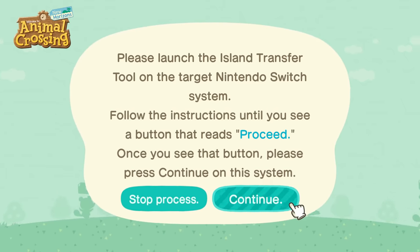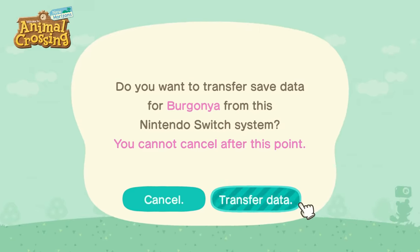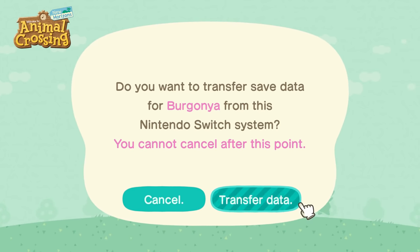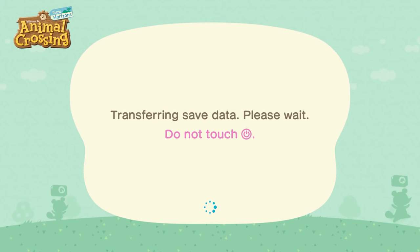It'll pop up with the save data for your island and you just hit yes to transfer it. On the other Switch, hit the proceed button. Finally, you'll get a prompt on your source Switch asking if you want to transfer the data — just hit 'Transfer Data' and this will start the process. When I did this it was actually really quick — it probably took about two minutes, and I was expecting it to take much longer.